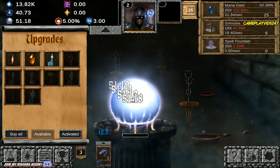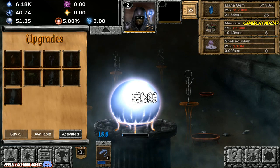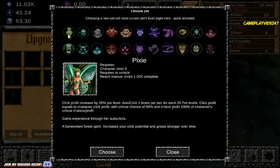I gain 2.44k mana as soon as I use Magic Missile. Extra Kick increases Character Critical Profit by 70%. Now I'm doing 100 damage per click if I get a critical. I'm now level 3 as well — I think at level 15 I get a new class. So can I now choose a pet? Yes I can — the Pixie. Click Profit increased by 25% per level, auto clicks once per second for each of the 20 pet levels. Critical Chance of 50% and Critical Profit 100% of character's stats. Gains experience through her auto clicks.